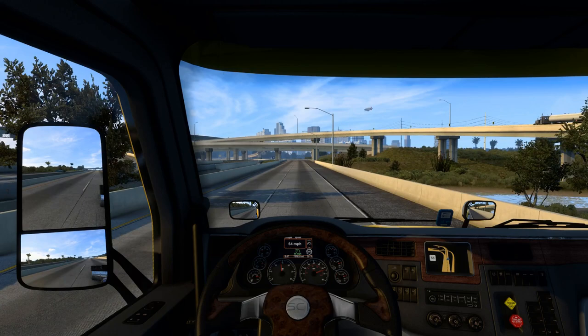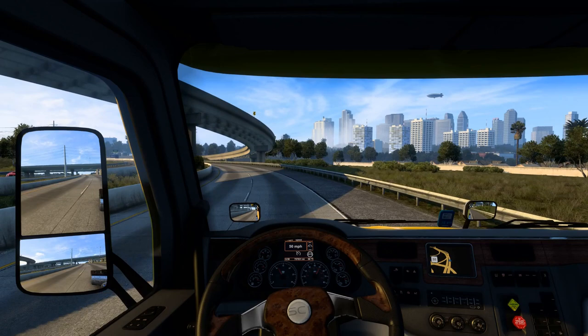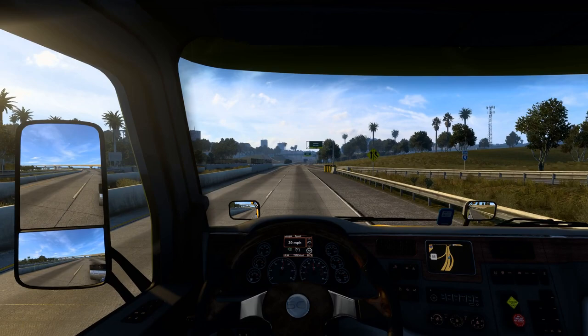If I disable cruise and turn on my engine brake, I've also told the engine to shift down to help with engine braking. And that's because it's a smaller engine — the engine brake is not as effective as the bigger 15-litre models. Engine brake on — it drops down a couple of gears and that works pretty well.